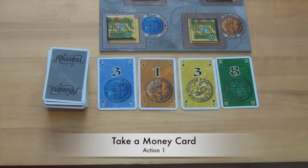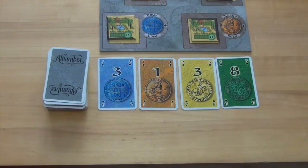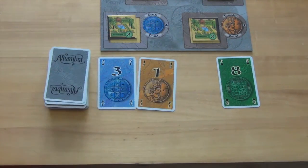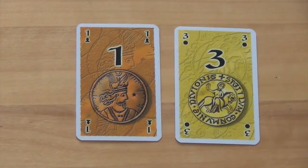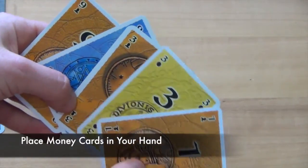During a player's turn, they may take any one of the money cards from the four face-up cards near the building market. If the card they take is of value five or less, the player is allowed to take more than one card, as long as all of the cards they take do not add up to more than five. The color of the money cards taken doesn't matter. The money they gain will be placed with the rest of their money cards.